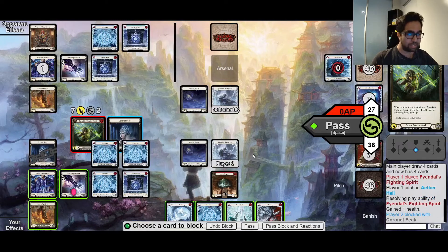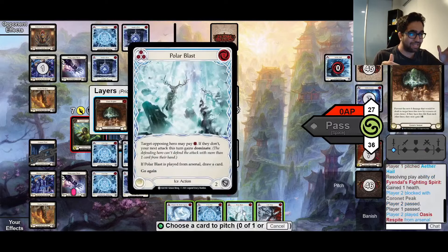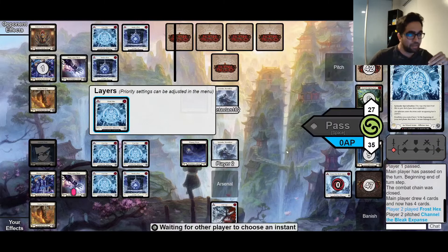I block with my headpiece - it's a bit of a throwback to Nationals where there was one game playing the mirror, and my opponent popped off and managed to kill me with exact lethal while I still had my Chronite Peak on the field. Since then, I've realized I just need to snap block the first physical thing they send at me with my headpiece, because I don't want to lose my chance to block the 2 life. I block the 2 there and just use my Oasis Respite so I can put Cold Snap in the arsenal instead.